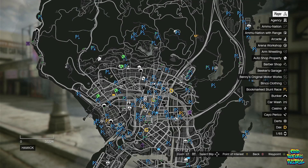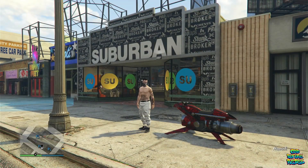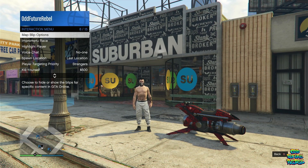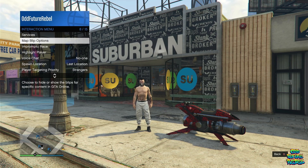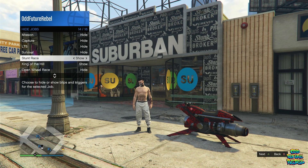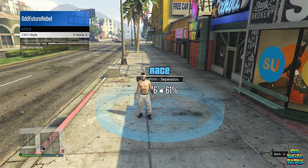You will need to go over to this Suburban store on the map. Once you're here, you will need to register at SecuroServ. Go over to your interaction menu, go over to the map blip options, go over to the jobs, go over to the stunt race, and make sure you put it on show. On the SecuroServ management, go over to the style, cycle through it to find the Warlord outfit, close the interaction menu, walk inside of the blue marker, and press right on the d-pad to load up the mission.